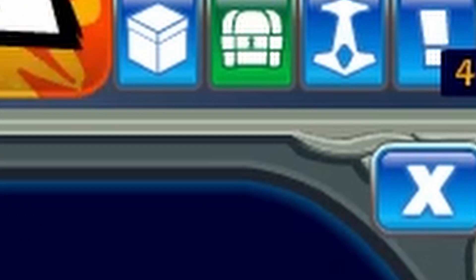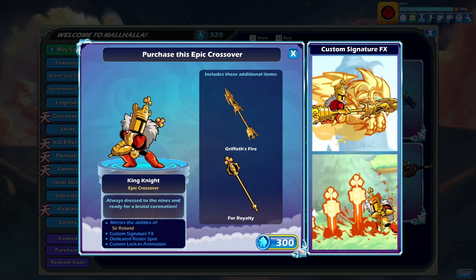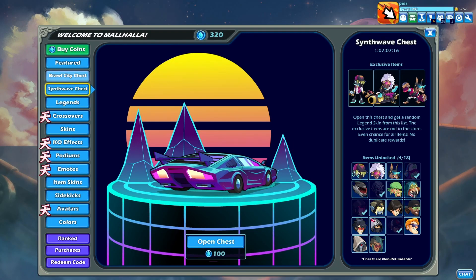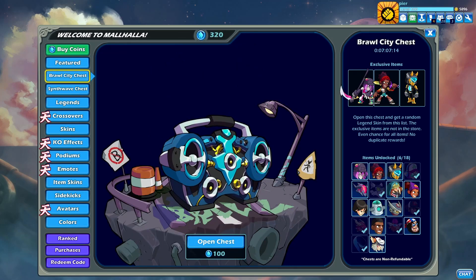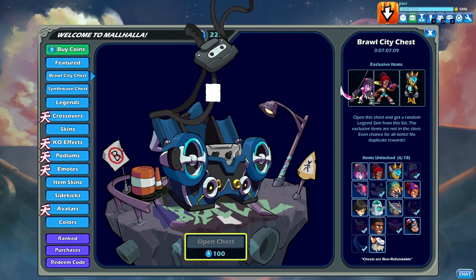Press the store button on the top right. As you can see, I got 320 mammoth coins. Very exciting animations when you click on the chest. I'm gonna open a chest right now to show you that this works.